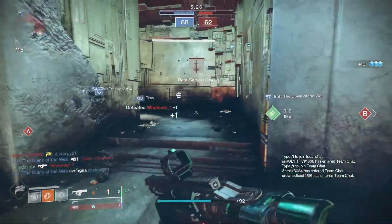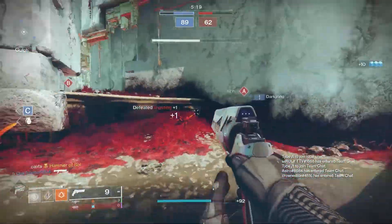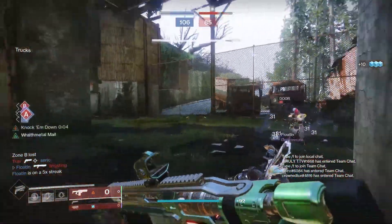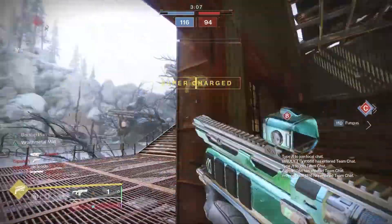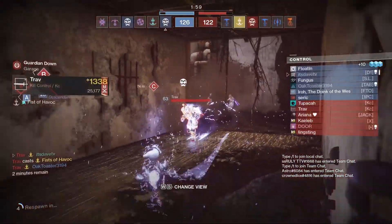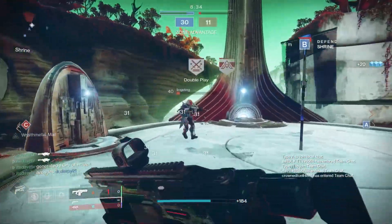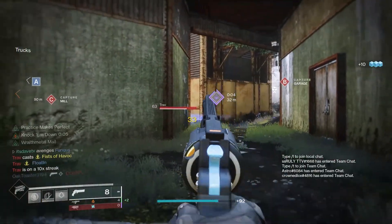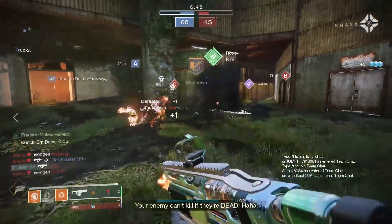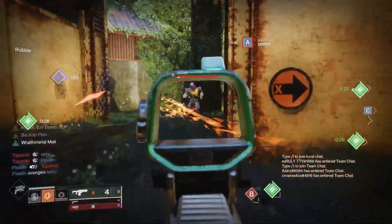Adaptive frames suffer the same issue as rapid-fires — you can't really take mid-range engagements, you have to be close. Aiming down sight helped a bit, but I was mostly hip-firing since it just felt best. Your target also needs to be teed up for significant damage. I did land a couple of one-hits and it felt solid, but adaptive frames aren't much better than rapid-fires in my opinion.